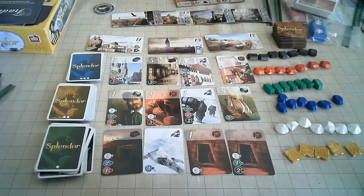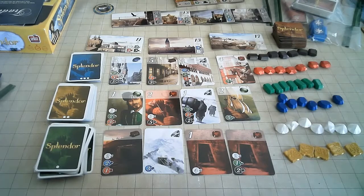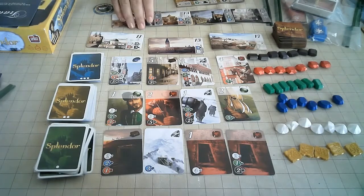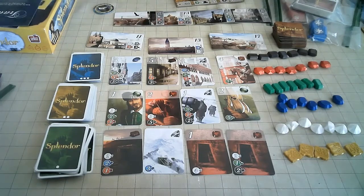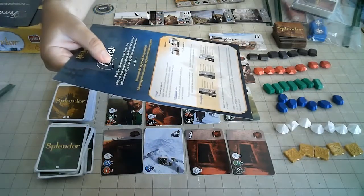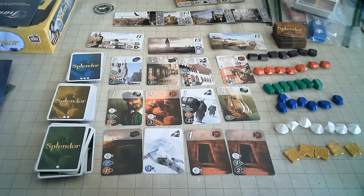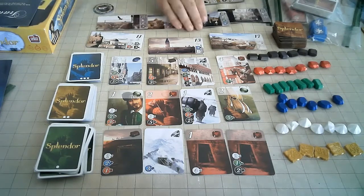I like that it's playable with any number of players — two, three, or four — and it's still three cities. It names the cities on here as well: Bruges, Lyon, Lisbon, Seville, Venice, Florence, and Pisa. I'm going to have to look up those cities and see which one is which for each of these pictures.